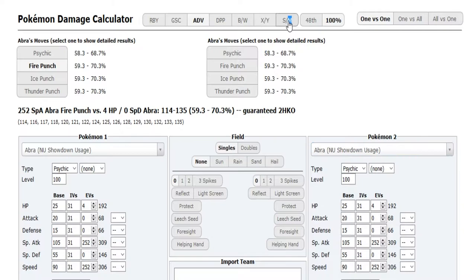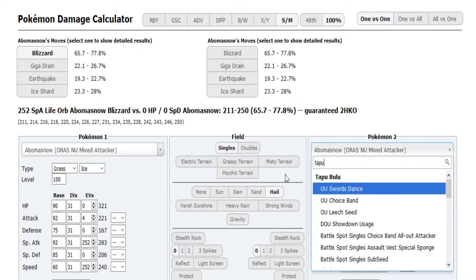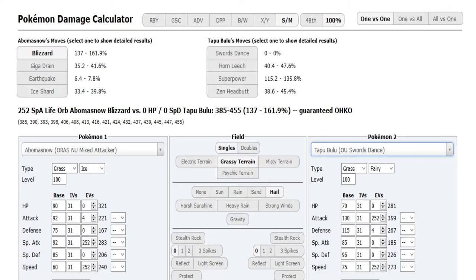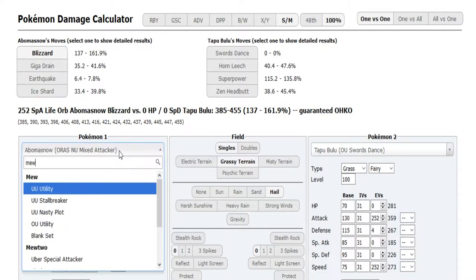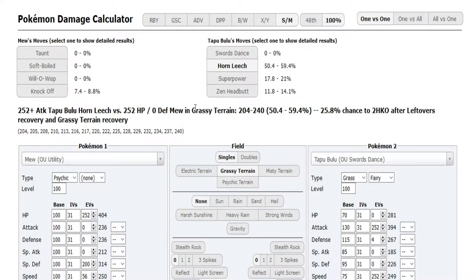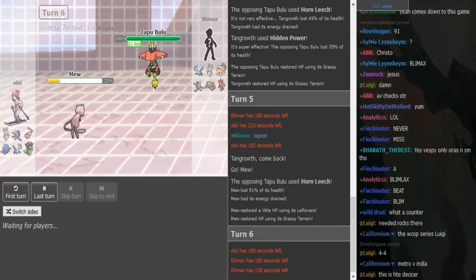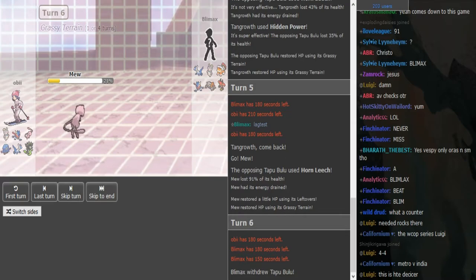I was in the wrong calculator — I was in the ADV calculator from the earlier game. I'm pretty sure the Mew outspeeds with Adamant Bulu. So Blymex might want to go into Heatran here. This is Rog's Mew — we've seen this team in action and it's the only potential rocker. I can see him going for Rocks, predicting the Heatran.